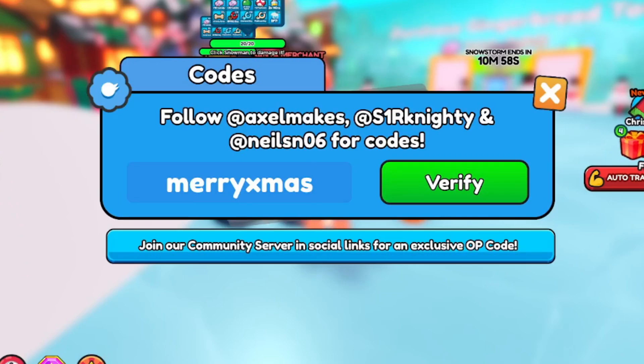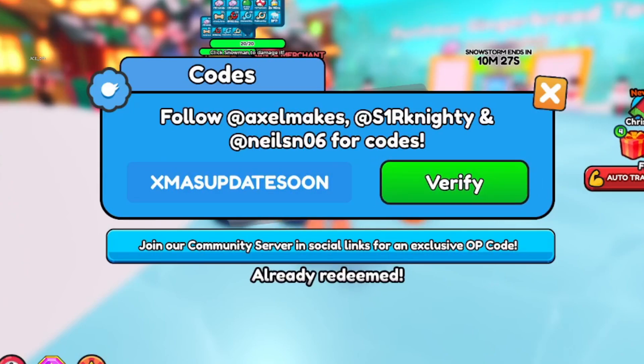The first code is MERRYXMAS — type it all uppercase M-E-R-R-Y-X-M-A-S. Redeem this for a 5% stat increase, 10 extra portions, and 1.5k candy coin. The next code is XMASUPDATESOON — all uppercase X-M-A-S-U-P-D-A-T-E-S-O-O-N. Redeem that for an XP multiplier.